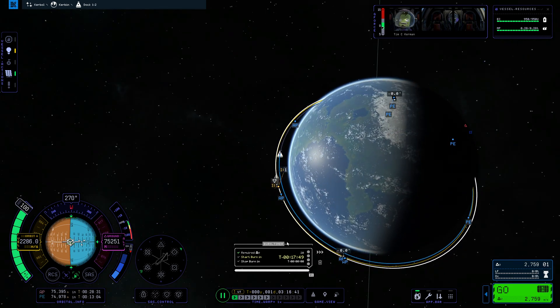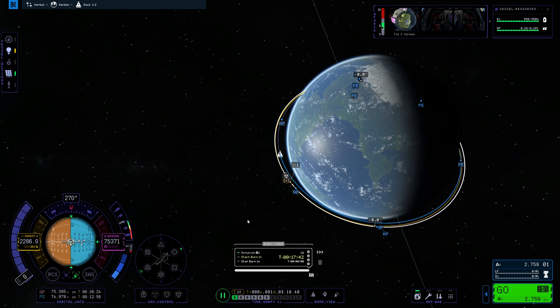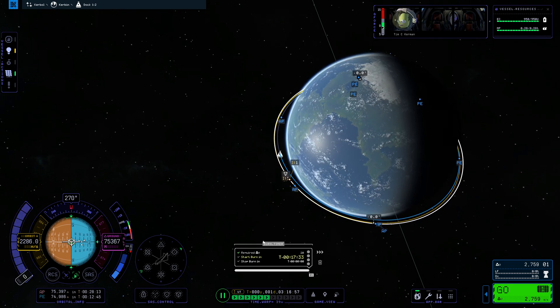If we grab this and drag it around, you will see that eventually we will find a point where they cross like that. So that is where we are going to want to do our burn. We can either do it with the maneuver here or just time warp over there and do it by hand. So we'll time warp over.